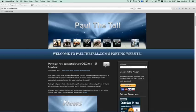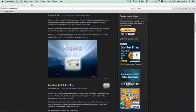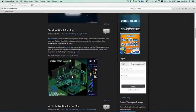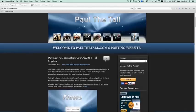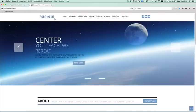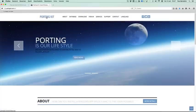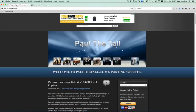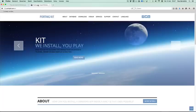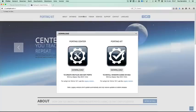First of all there's my website. The porting kit is also available on PortingKit.com, a website I created and host separately. PaulLatole.com is a community for games and news, and the porting kit is for the program itself with the porting center. You can download both programs using the download button there.